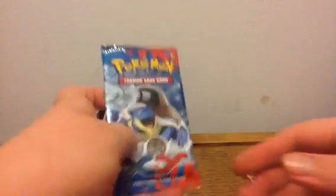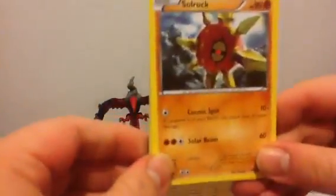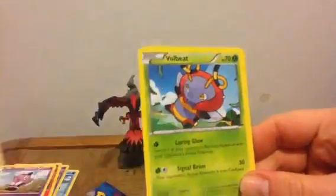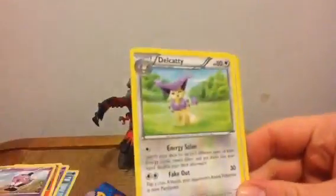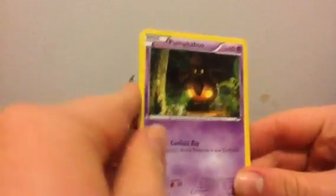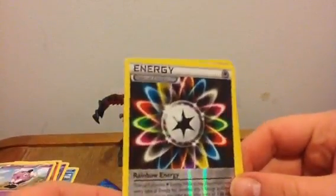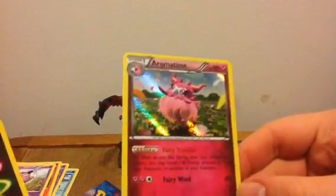Move on to X and Y with the Blastoise pack. I've never had much luck pulling EXs out of collection boxes. I've always had the most luck with booster boxes and tins, but never the collection boxes. Let's see — we have Solrock, Volbeat, Delcaddy, Staryu, Doduo, Pumpkaboo, Jigglypuff, Slugma, Rainbow Energy Reverse, and an Aromatisse for my rare, which is a hollow. That's not too bad. I have that, but it's not a bad pull.